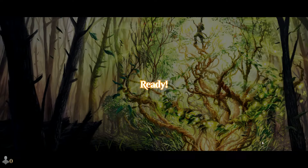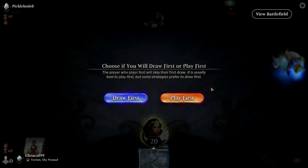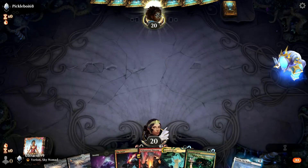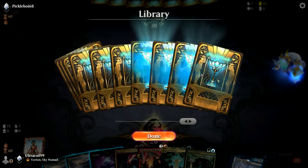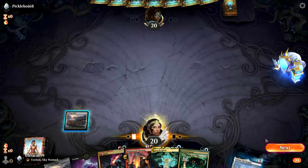Our opponent here is Pickle Boy, rank 68 — one short of Legendary. Here we go, we'll play first. They have some very nice sleeves. Let's play our Evolving Wilds.